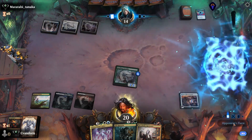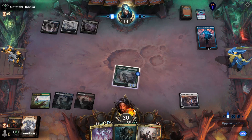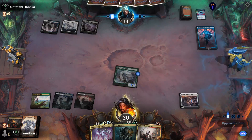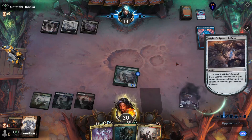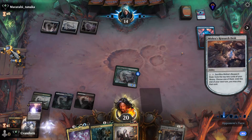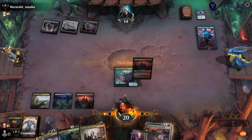Opponent plays a Field of Ruin and casts Jace the Perfected Mind. I'll plus onto the Wormlet and we'll crack our Desk. We have a Seiyu and Takenuma — let's take our Takenuma.